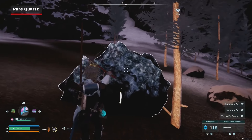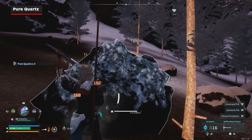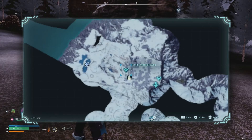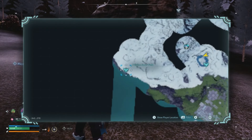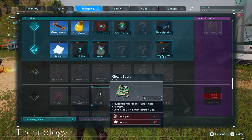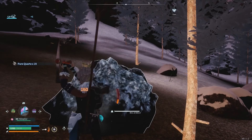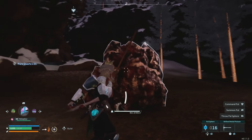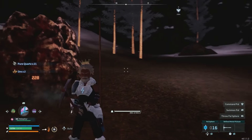Next up and finally is pure quartz, which can be found in places that are very cold, and especially in the snowy mountains in the far north of the map. You'll need pure quartz to make circuit boards, which are vital for late-game tech blueprints, though you probably won't need circuit boards in the same massive quantities as ore or coal. Pure quartz looks like a lump of ore, except it has a shiny silver quality to it instead of the usual bronze for ore deposits.